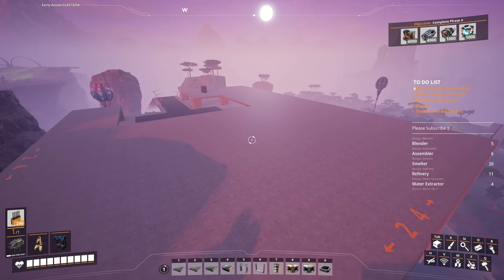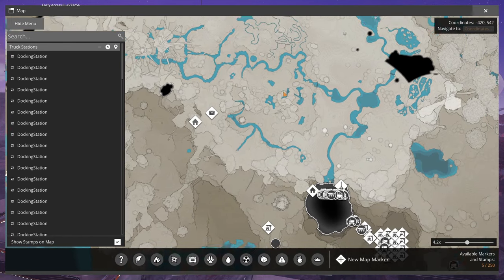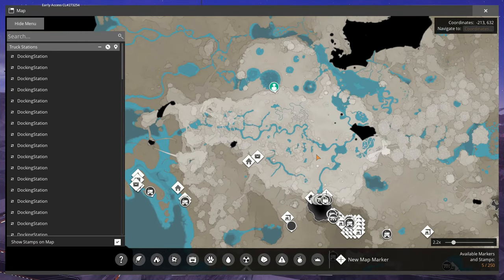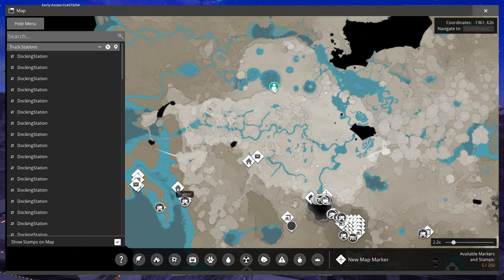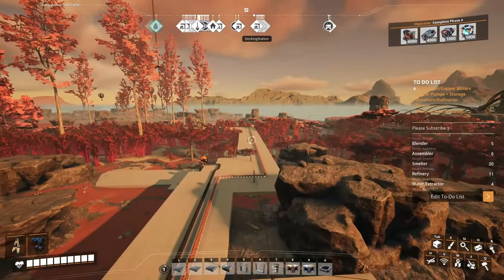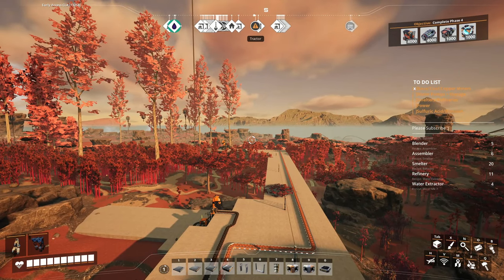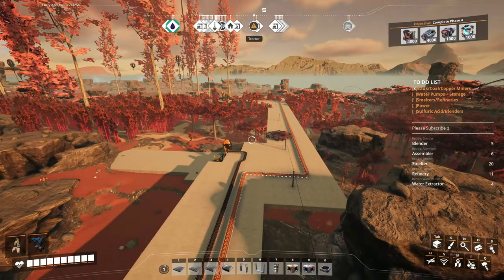We don't actually have any power running over here yet. I'll probably run power either from the main hub, which is just right here. Realistically I have two options: I can run a power line from here over to where our quartz factory is and run it down the mountain, or I can run it across through the red forest. I actually have power running up here for the coal miner just a little bit off in the distance. I just extended that power line all along here and hooked it up to all my miners.